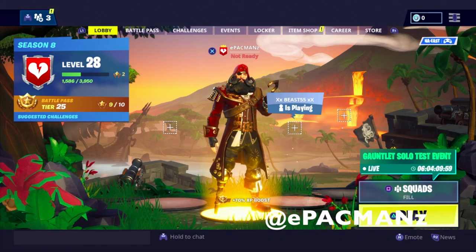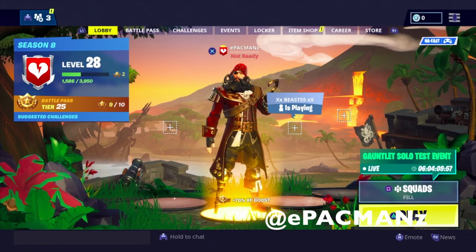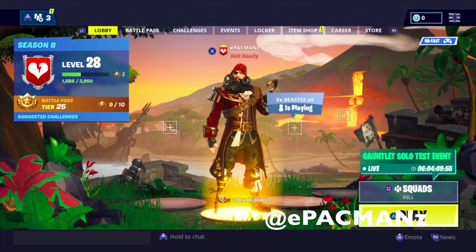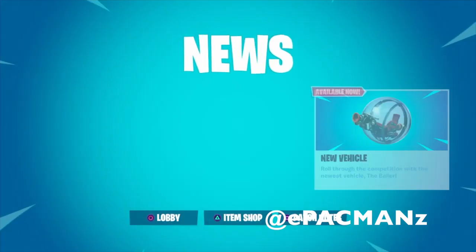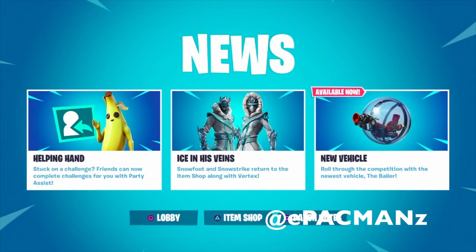What's going on guys? E-Pac-Mans is back with another video and today we are looking at the new update for Fortnite. So what does that include? Well, that includes a new vehicle. It says roll through the competition with the newest vehicle, the Baller. So essentially it's a hamster ball with the grappler and I'm pretty excited to try it out. There are new animations as well, so we're going to take a look and see how this vehicle works and see if I can really roll through the competition.